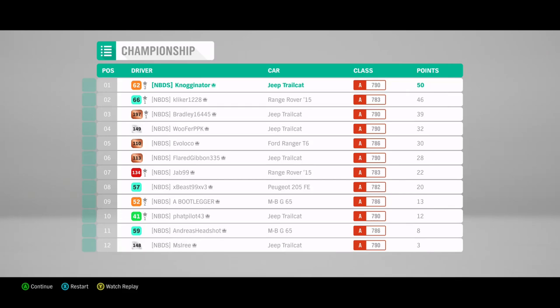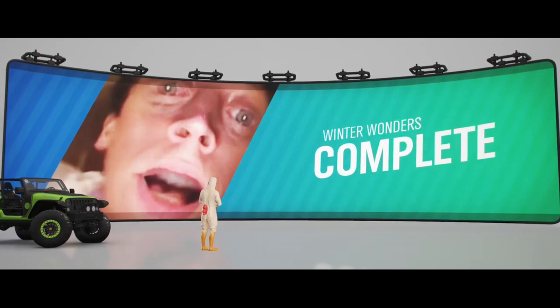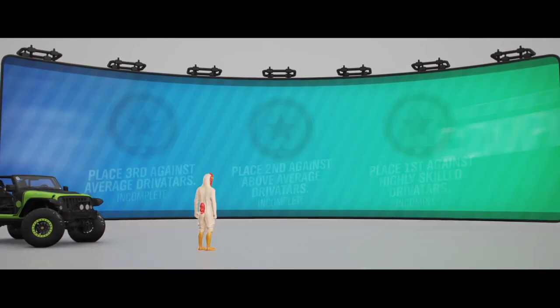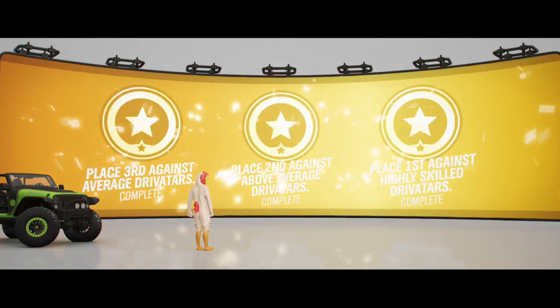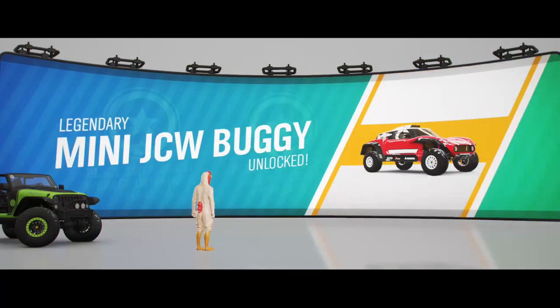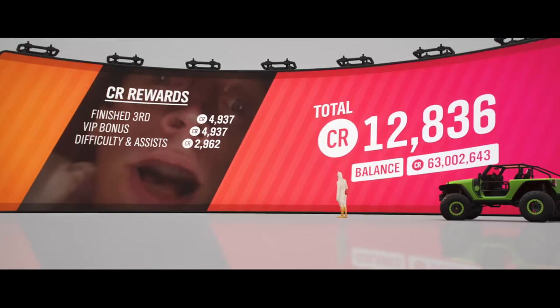Hey guys, Nogganer here — the guy that got first place in the Jeep Trailcat by only 4 points. Winter Wonders is now complete, which means we have the new John Cooper Works buggy that was added into the game as part of mini-month. There it is, the legendary vehicle, and we got the 25,000 as well. Today we're going to be building it for a rally, doing some rally races, and seeing what kind of upgrades we can do.